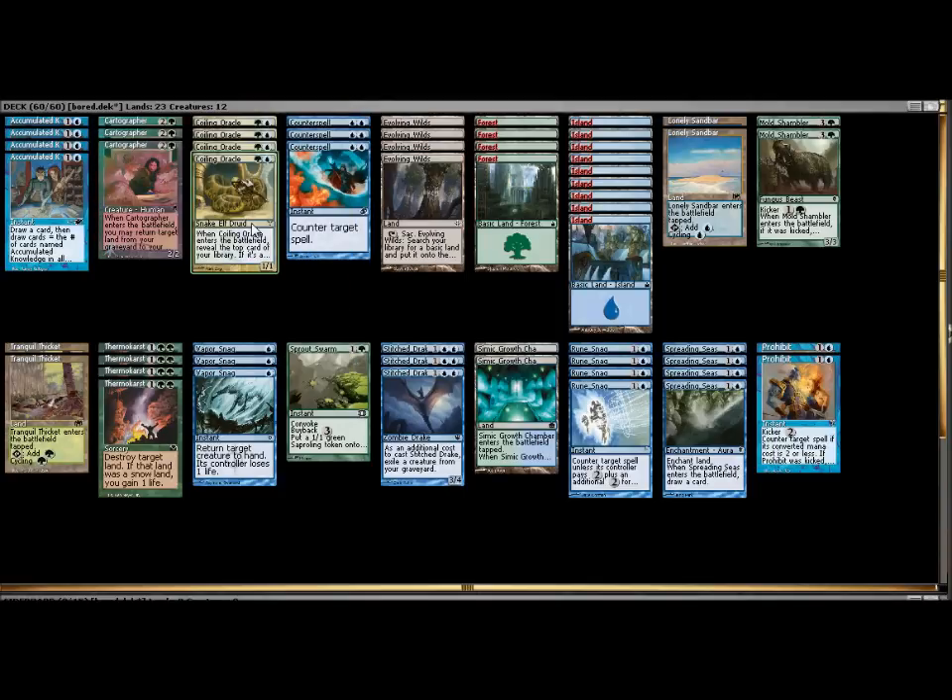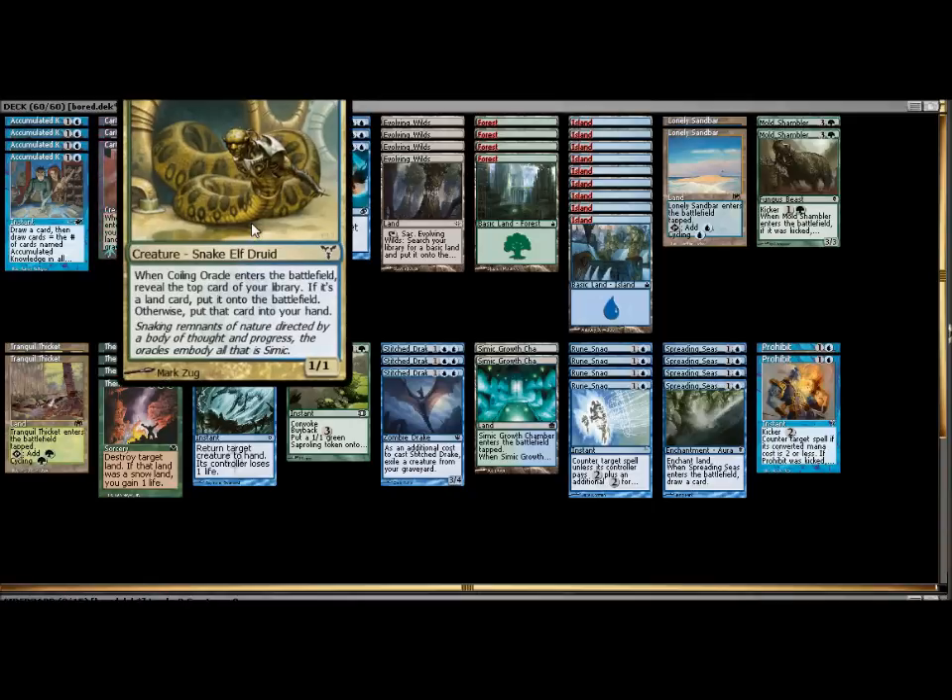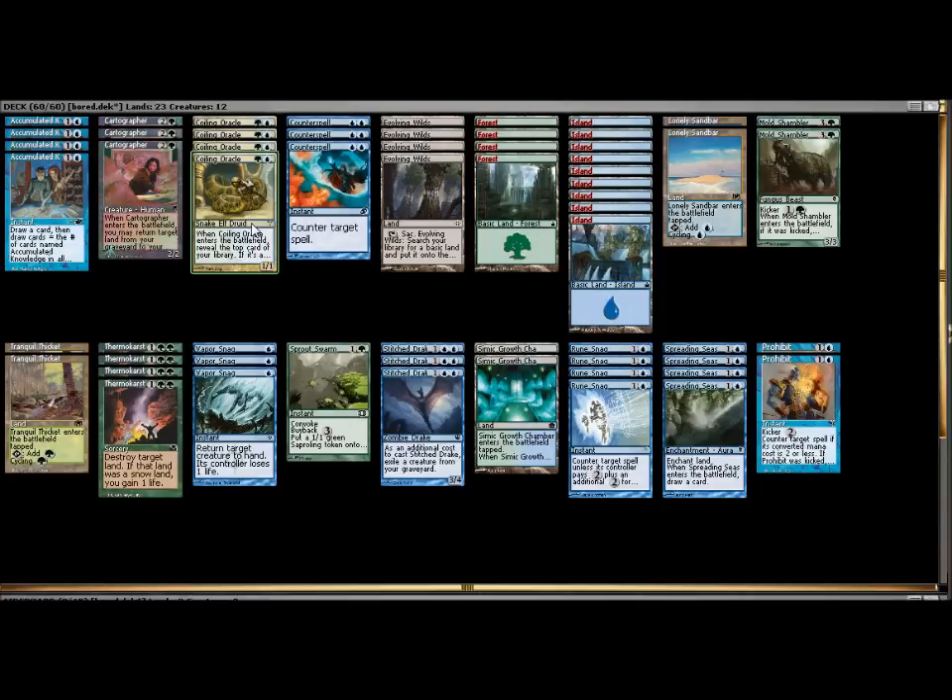Coiling Oracle. It's a cute little 1/1 and one of my absolute favorite cards. You play it for a blue and a green, and you reveal the top card — if it is a land, it goes into play; if not, you get to draw that card, though it's revealed so your opponent knows it. It's got acceleration, land ramp, card draw — it's got everything in one little package. So this was really my starting point.